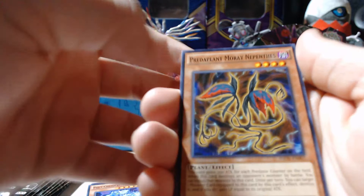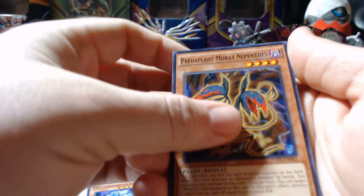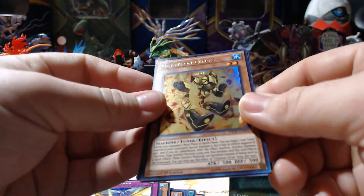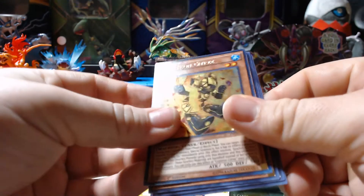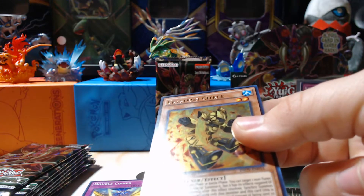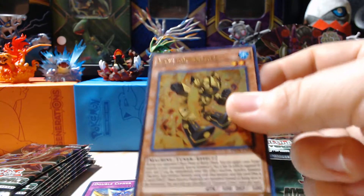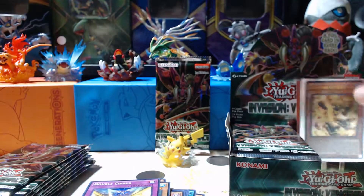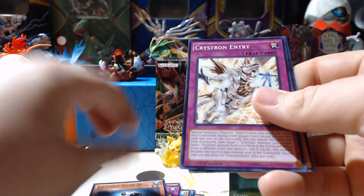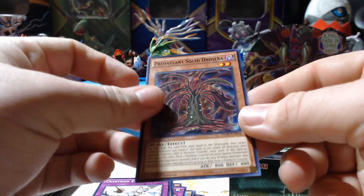Predaplant Nepenthes, Crystallic Potential, Mare Mare, Double Kiffer. Our rare is a Flower Cardian Boardfly. And our holo super rare — I haven't collected in a while — it's a Crystron Citree. And then the rest: Cradle Slime Jr., Crystron Entry, and a Predaplant Squid Drazera.